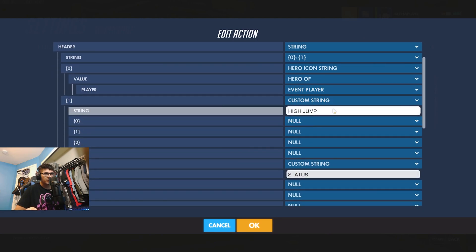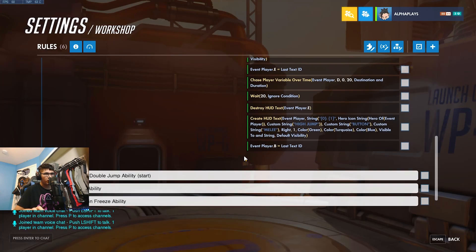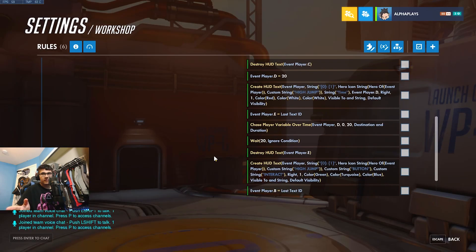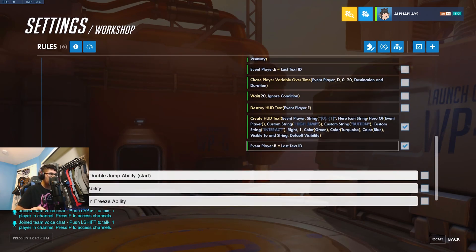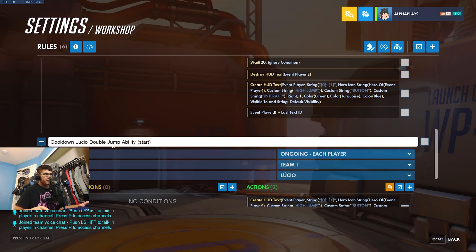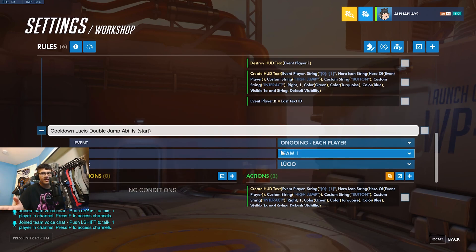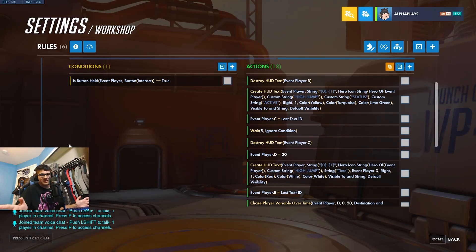With all the text, you basically just want to go in and change the ability name to whatever you want to call your ability, and leave everything else — the status and the active — alone. Also change the button here from Melee to Interact to match. The final step is to grab these last two actions, copy them, head over to the last rule — the start rule — delete those two and paste. What this start rule is for is so the text shows up at the beginning of the game, because otherwise you won't see the text until you use the ability, and you won't know to use the ability if you don't see the text. Just do what I said and it'll work.